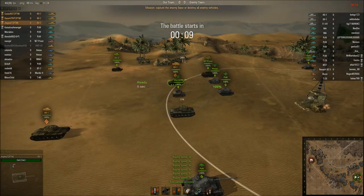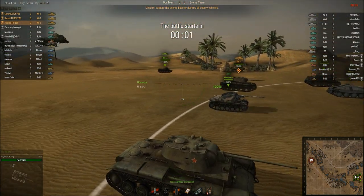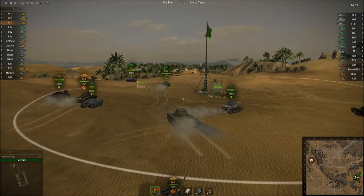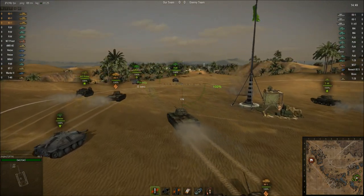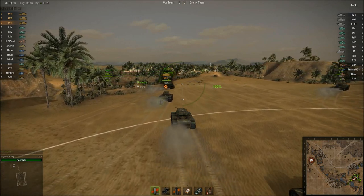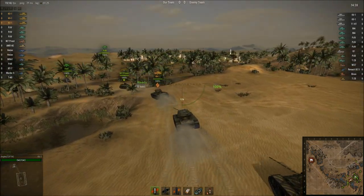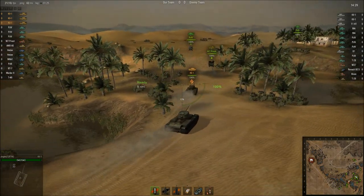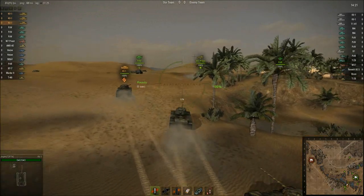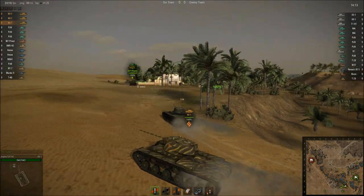Here we are on Sand River, platooned up with Dan in his candy-stripe KV1 and Kovi in his regular KV1. Kovi is using the 85mm; Dan and I are using the 57mm gun — essentially the same gun as on the T34. It's a surprisingly effective gun — it definitely is a medium tank gun, but the 85mm isn't really a heavy tank gun either. Both work well. Because the 57mm relies on high rate of fire, you have to sit exposed to return fire for longer, which means you really need to angle your hull to maximize the protection this pretty good armor offers.